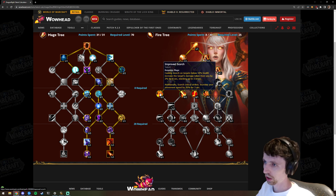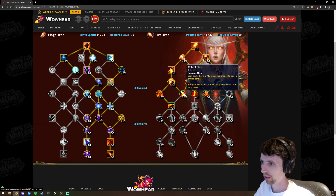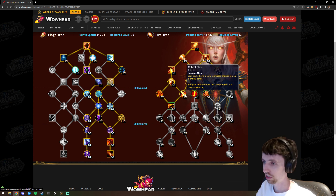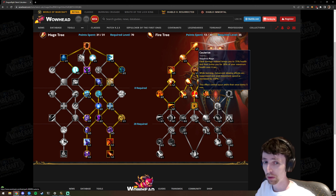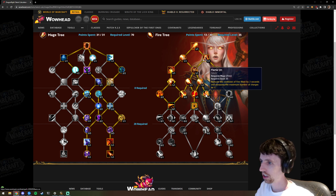The next row is Improved Scorch — whenever you cast Scorch on a target in execute, it gives them a stacking 2% damage buff up to three times. The movement speed from Pyretic Speed is built into this at about 4% after two points. Critical Mass: spells have increased chance to crit and you gain more crit from the stat — very good, you kind of need crit to play Fire. Cauterize leads into Combustion so you're definitely taking it. Flame On reduces the cooldown of Fire Blast and increases maximum charges.